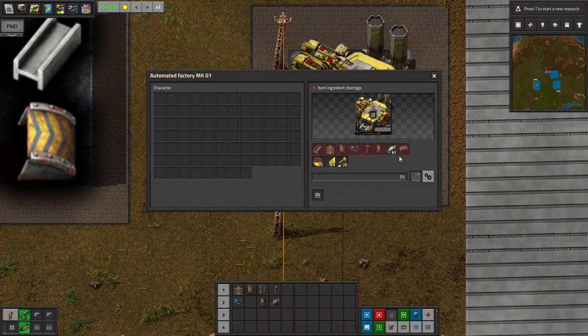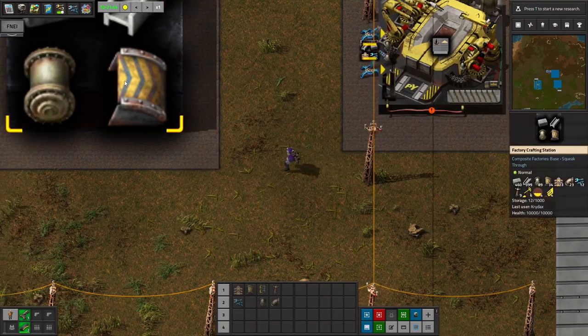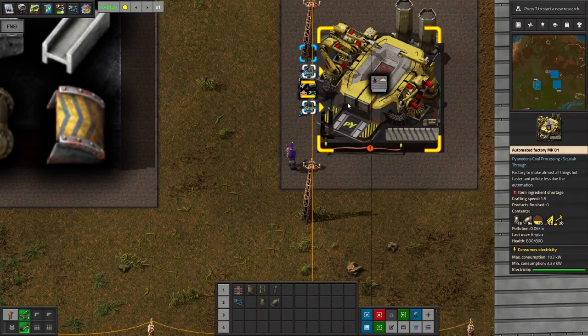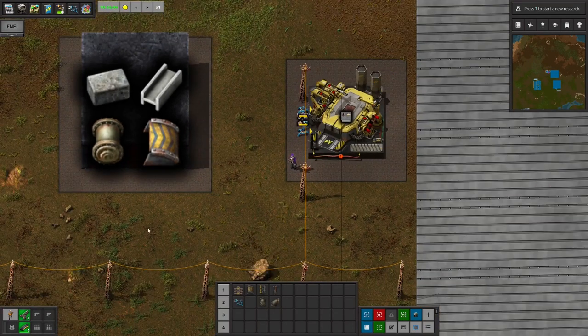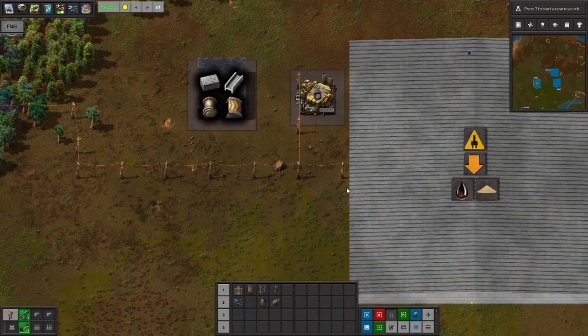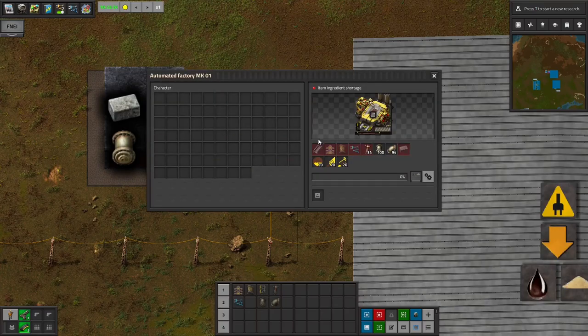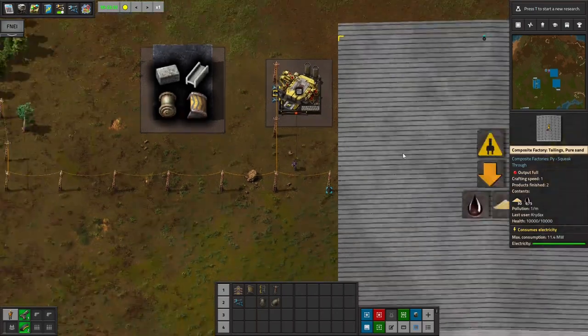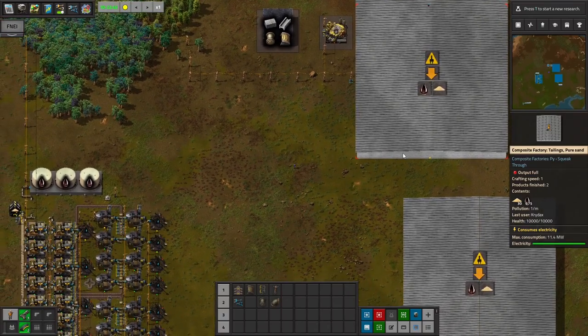When you request the recipe to a requester chest it does one of each — either it already does that or Sople is planning to add it at some point. I will probably mostly hand-craft them since I won't need tons of them, but if you want to automate a smaller build that makes 10 megawatts from nothing, you can always automate them in factories. So that is the basics of the actual in-game usage of Composite Factories.